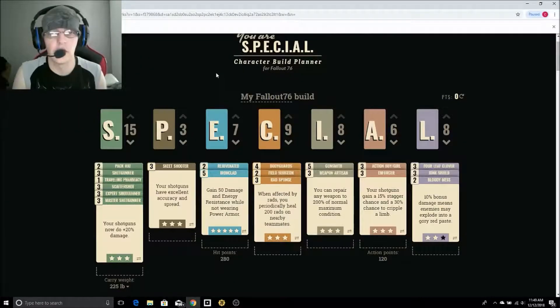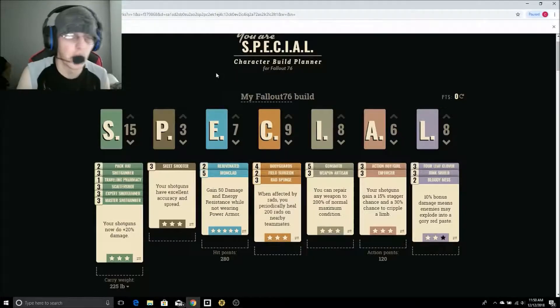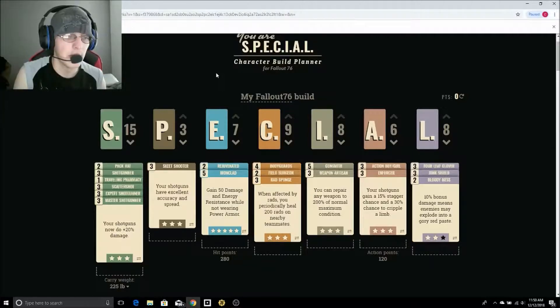Hey YouTube and welcome back. I'm Chris over here at Gibbs Gaming. As you can tell we're doing another Fallout 76 build. It's our Shotgunner build. He's going to be a little tanky because his whole job really, besides just pumping a couple shotgun rounds downrange, is going to be soaking up those rads for our team. Before we get into the build make sure that you hit the subscribe button and the bell notification so you can stay up to date with all the builds we've been doing. Now let's get into this build guys.